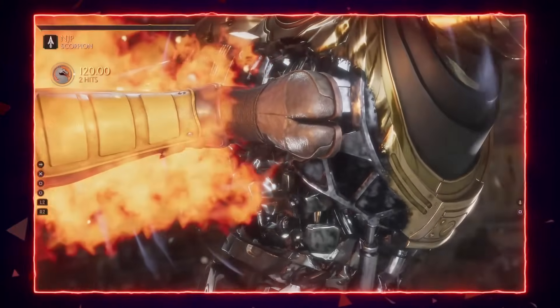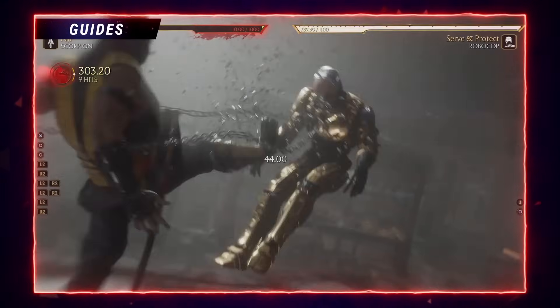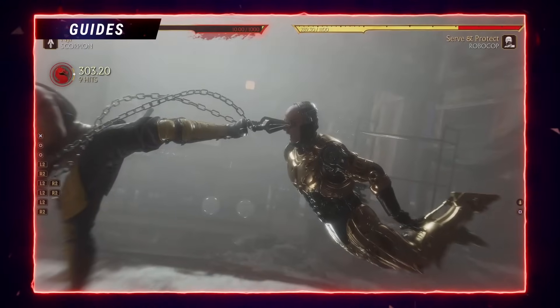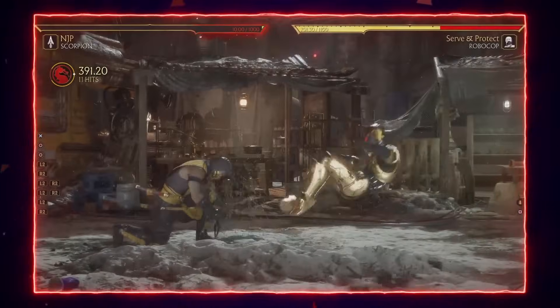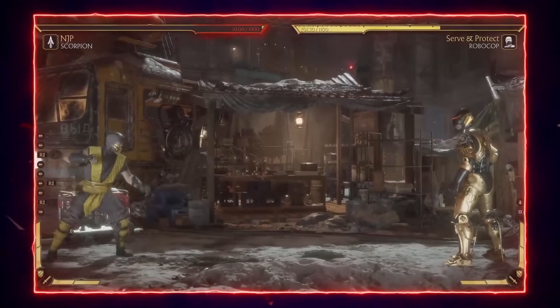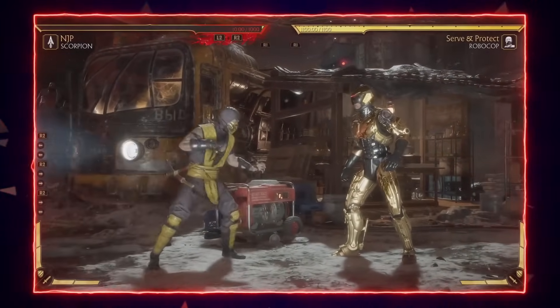If they try to break away or mash a fatal blow, you're going to get them with that too — that's a very good option with Scorpion. That is guaranteed 39 percent.